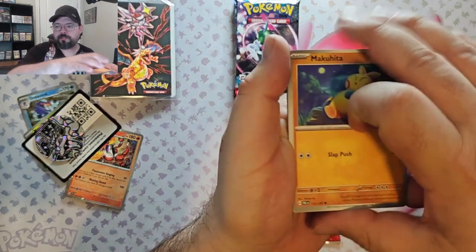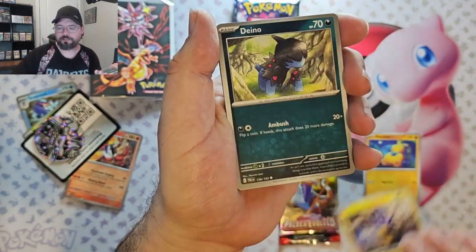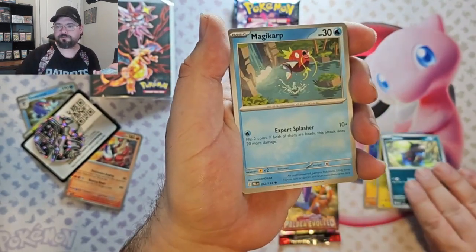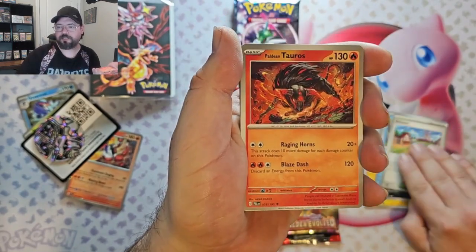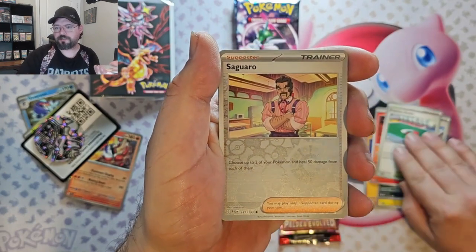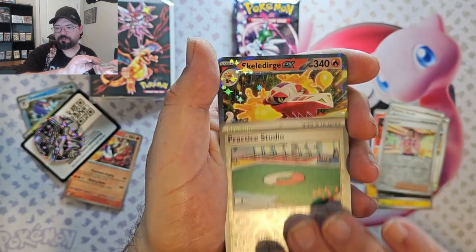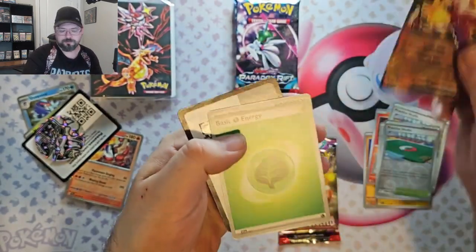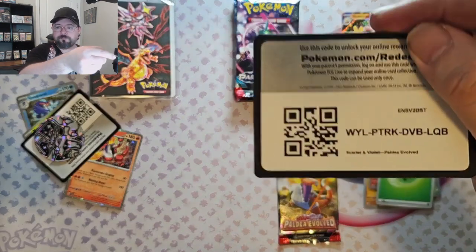Let's see. We've got a Makuhita, Pincurchin, Udino, Magikarp, Artisan, Paldean Taurus, Practice Studio, Seguro Reverse, Practice Studio Reverse, and a Scala Dirge EX. Not too bad.